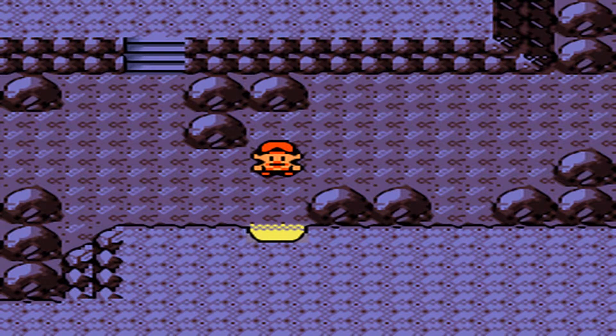Hey everyone, it's Justin here. Welcome back to another episode of Pokemon Gold Version. In the last episode, we made it through Tohjo Falls, and we also got the Master Ball from Professor Elm. In this episode, we are going to be covering the short but important Victory Road.